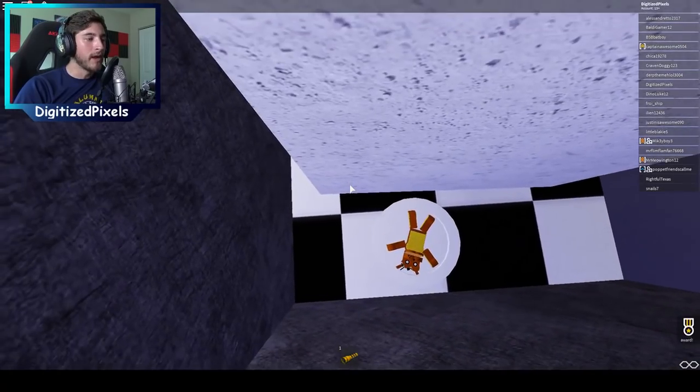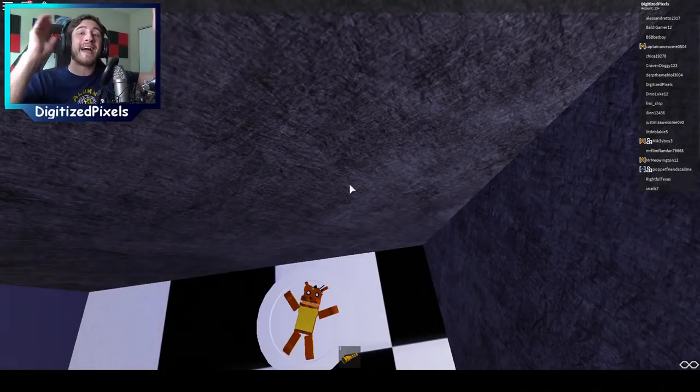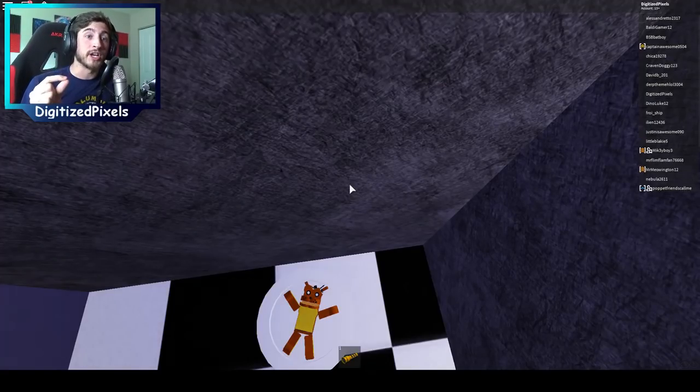All you gotta do is squeeze through past the plate — poor little guy, look at him, he's like 'hit me.' And you've got the badge! Congratulations, my little badge hunters — you are now an amateur badge hunter. That's only one of two; get the second one and you'll become a pro badge hunter.